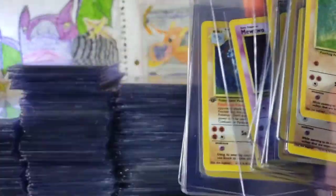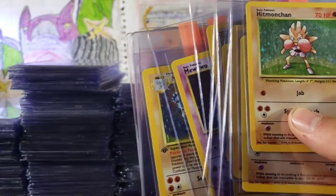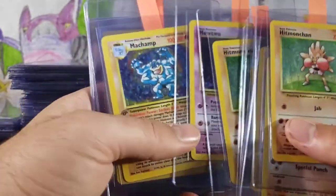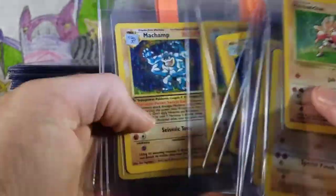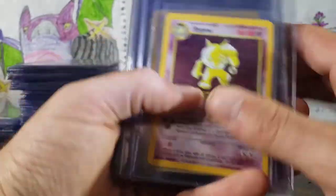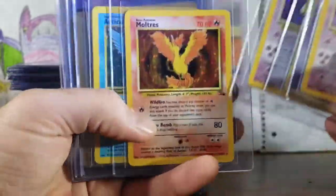Mewtwo. I'm going to turn this light off — see if you guys can still see pretty well. Mewtwo, Machamp, tons of Machamps. Next pile. Looks like we're getting into a Hypno — Japanese Hypno.